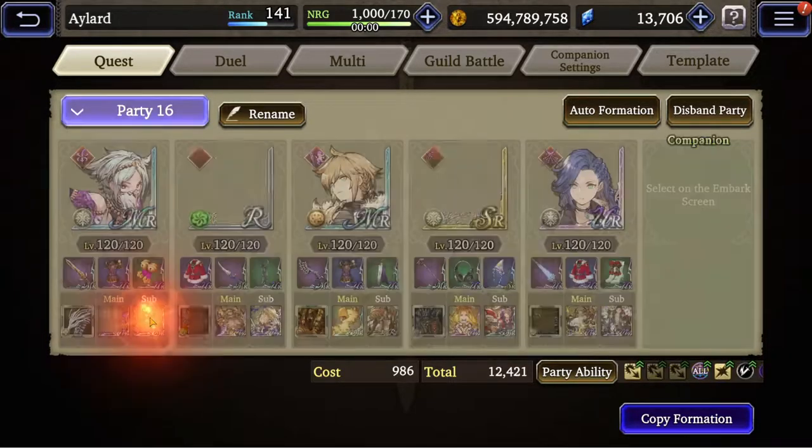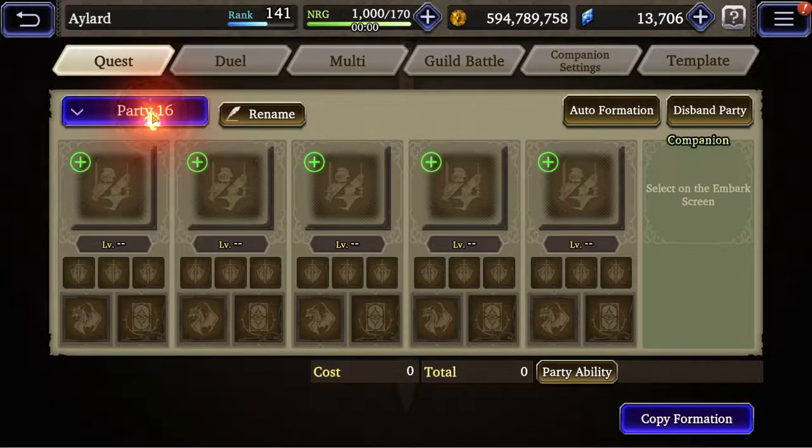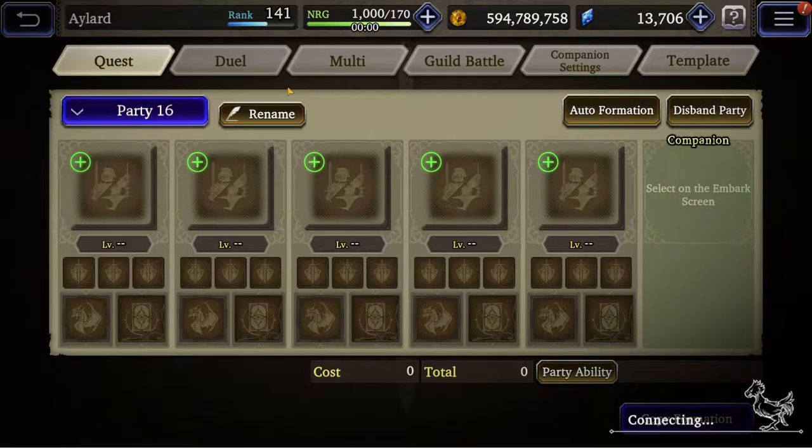So let's go ahead and build one for the sake of building one. This was not the team I was looking for, so let's disband this formation. First of all, you select an element.